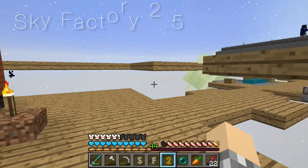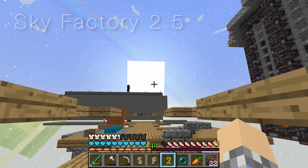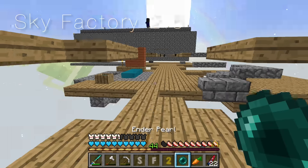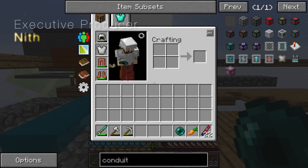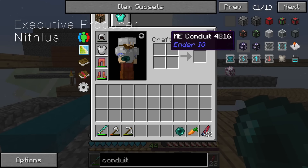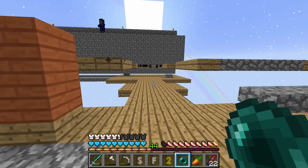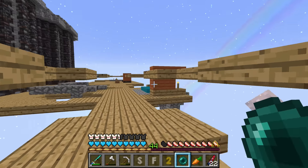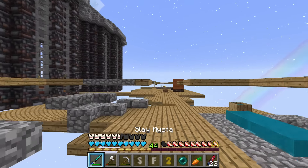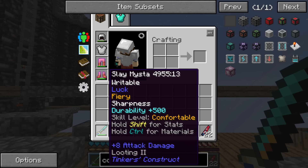Howdy folks, my name is Cup and welcome back to another episode of Sky Factory 2.5. I got an ender pearl — and I actually remember what I was doing last time. I was trying to create the item conduits and forgot we needed a single ender pearl. It took me a while; I got it not from an enderman but from a loot bag.